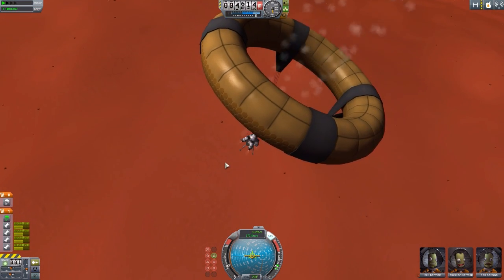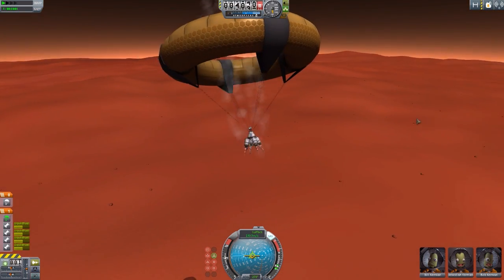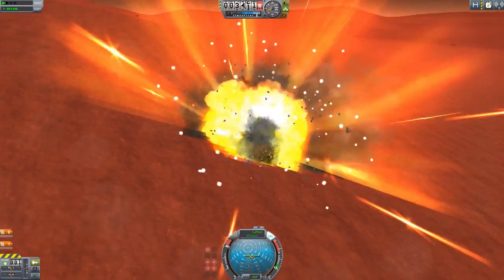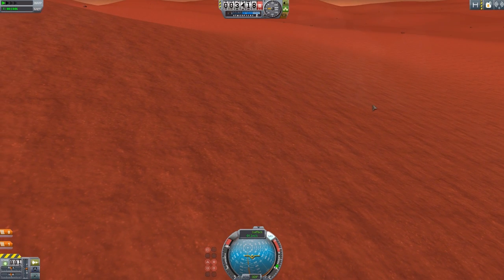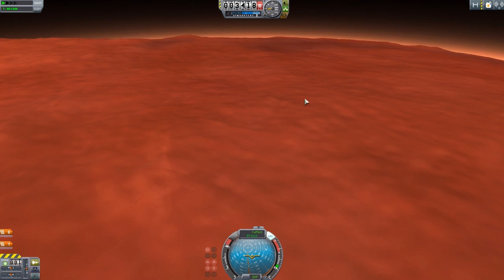It's a way to slow you down so you don't run into the heat effects as you come into the atmosphere, so your ship is nice, safe, and sound. And... we crashed and blew up. If I was a better pilot, we would have been fine — I wasn't paying as much attention to the altitude as I probably should have, and instead was explaining the mod.